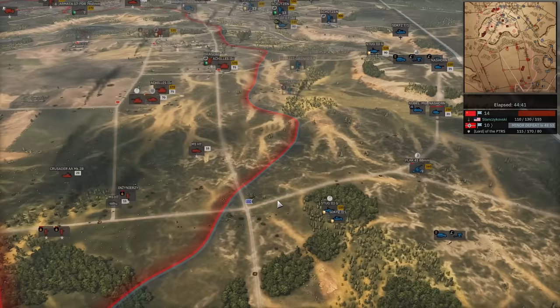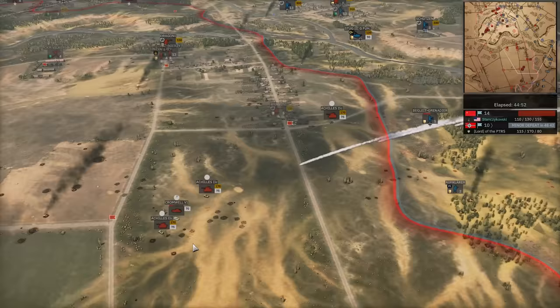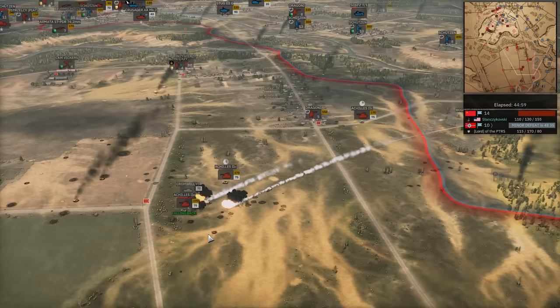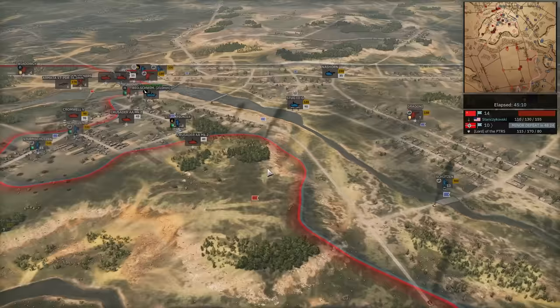Stug 3 just reaping the kills. Nazhorn in. Flak 41 trying to kill off the Cromwell 6, before it gets finished off it's forced off. Nebelwerfer strike in, hits the Cromwell 6 hard, hits the Achilles well, kills the Cromwell 6 — that's what he needed. Still 14-10 for Stan. Five minutes left — this is anyone's game. What a grab.